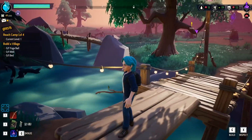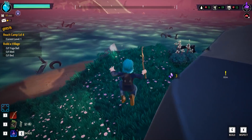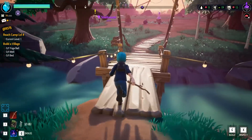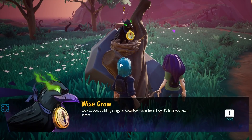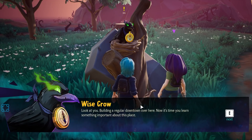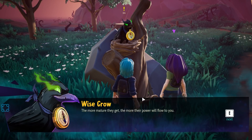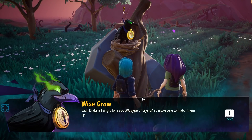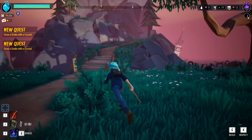Oh, he has something else to say. We need juice boxes. I'm in dialogue with the crow. 'Look at you, building a regular downtown over here. Now it's time you learn something important about this place. You and the drakes — everything good that lives here, it's all symbiotic. The more mature they get, the more their power will flow to you. Find some crystals out there in the wilderness. Once you find some, you can use them to grow a drake. Each drake is hungry for a specific type of crystal, so make sure to match them up.'